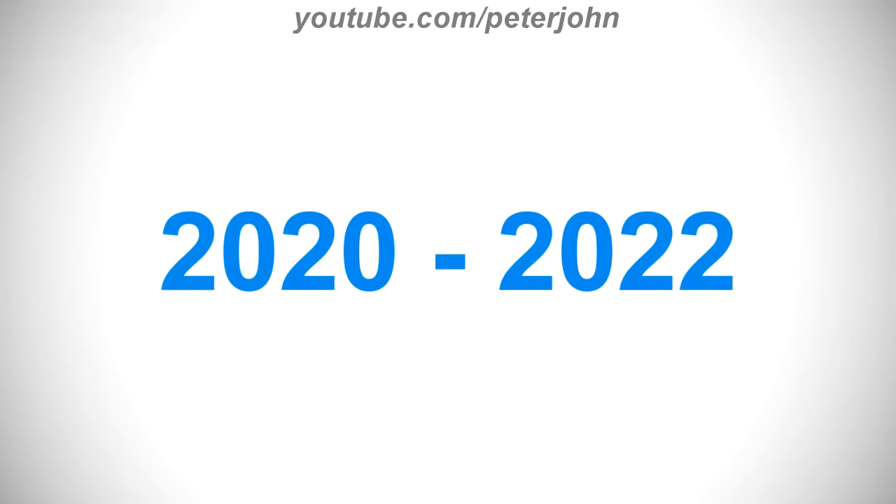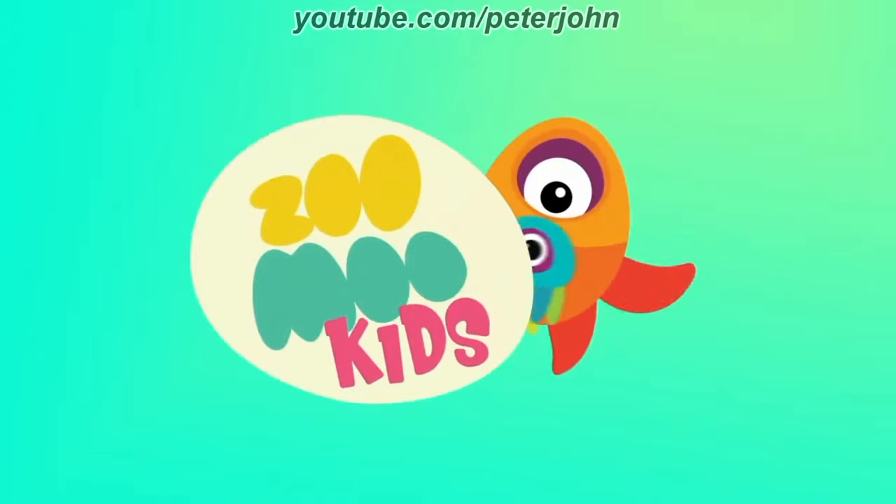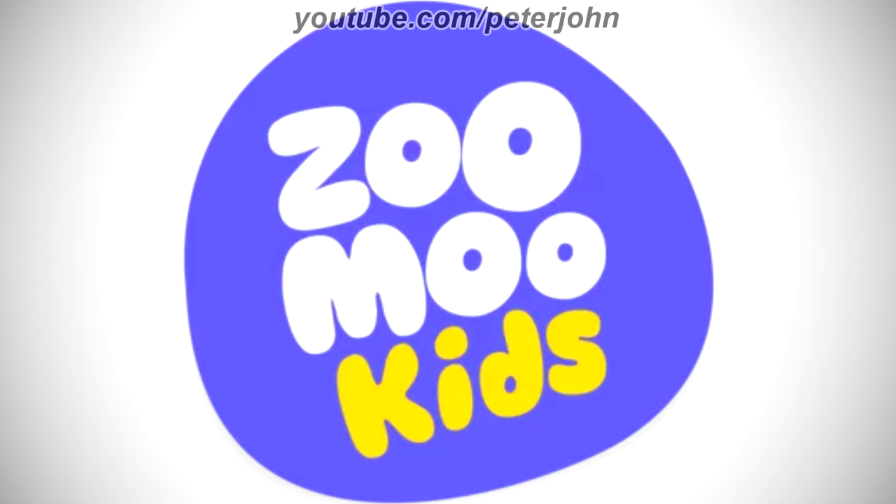2020 to 2022: they changed its name to Zumu Kids. There is a white circle and on it there are the words Zumu and Kids in yellow, green, and pink text, and on the right of the circle there are two characters, one orange, red, and purple, and the other blue, yellow, green, and purple. Here is a bumper. 2022 to the present: there is a purple shape, and on it there are the words Zumu and Kids in white and yellow text. Here is a bumper.